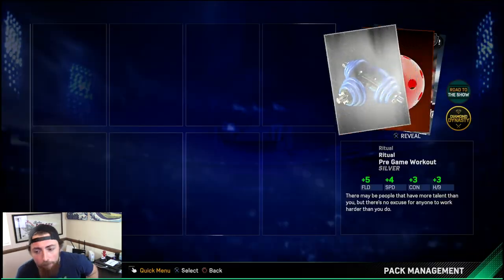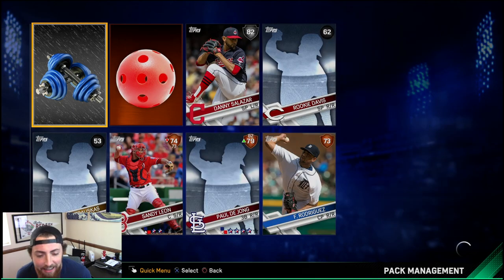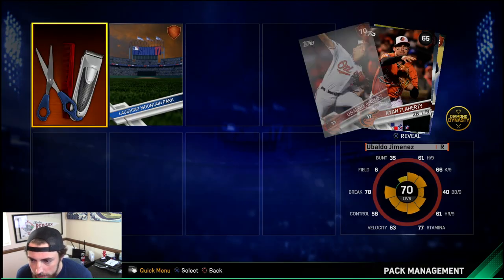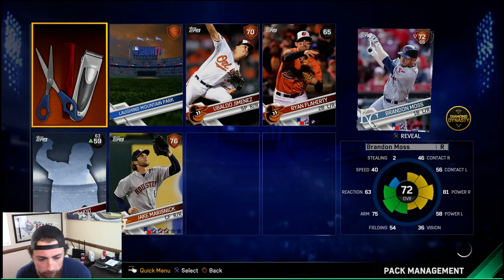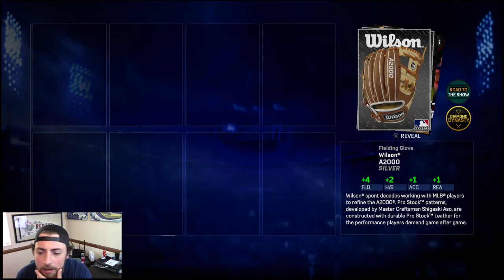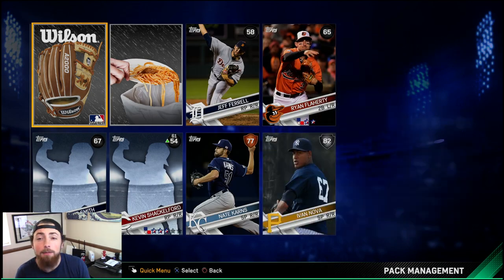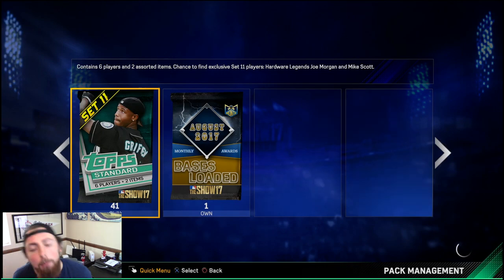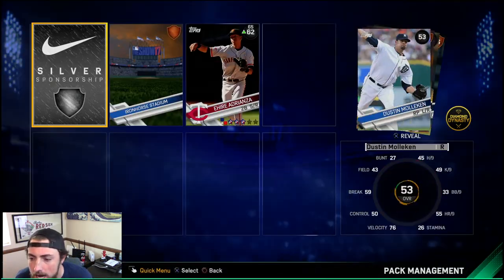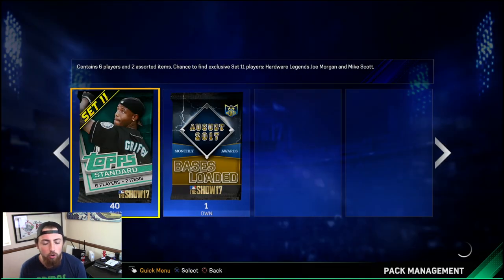43 left, come on baby. Nothing there. You know what, this is what it is, boys. I'm not going to complain. A lot of people get mad that I complain about pulling no diamonds, but I guarantee those people are the ones that complain too. We got 41 left — give me a diamond one time. Not even a gold yet. Okay, we're 10,000 stubs in.